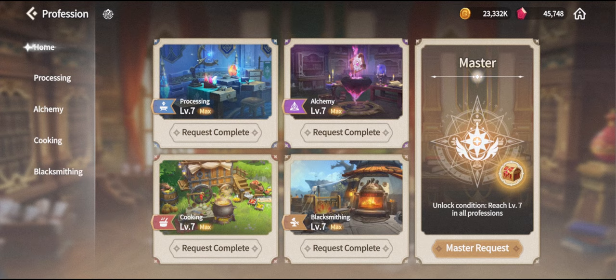For the very first updates to your account, there are two different kinds of items you will want to craft, and both of them are unlocked at alchemy level 3. This is the first skill I recommend pushing for, as it will cover a lot of early game progress.